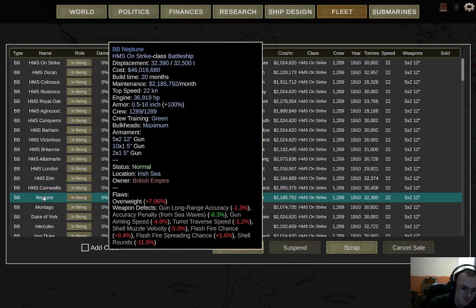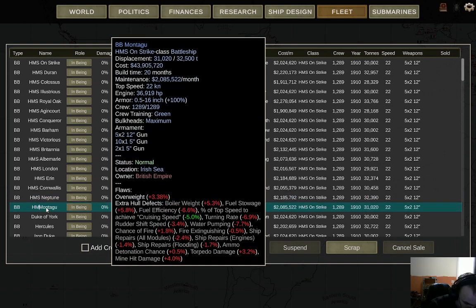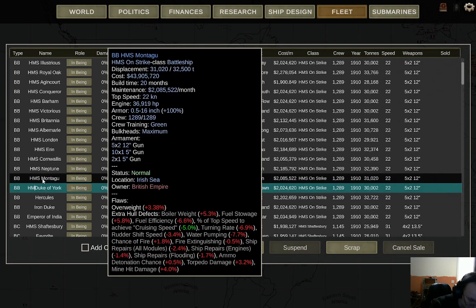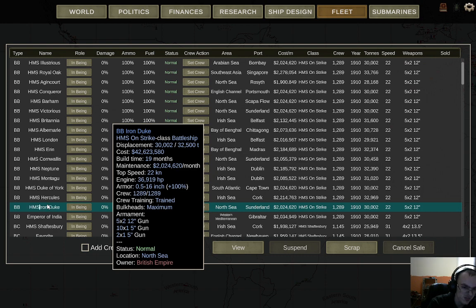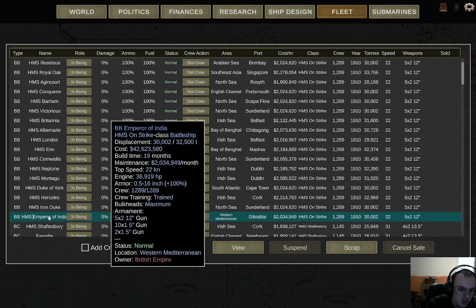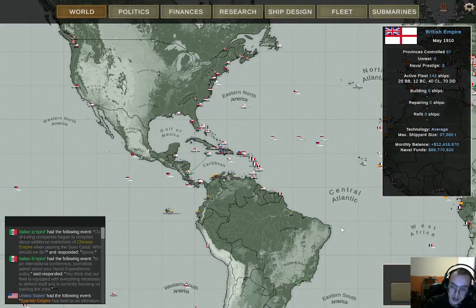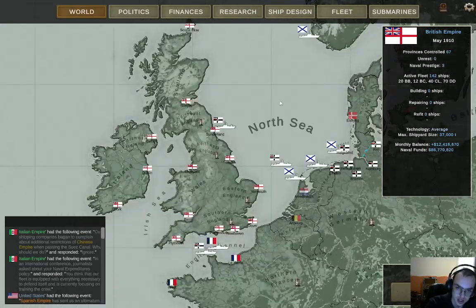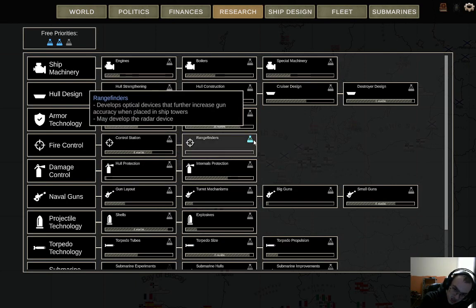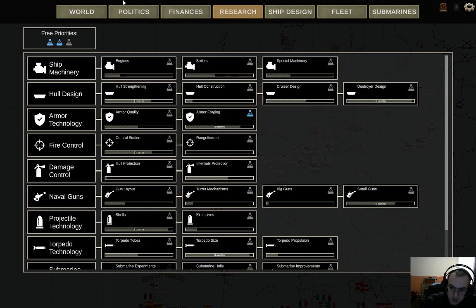I should really leave this off-camera, but we don't have that many battleships left to go through. I'll do the last of the battleships, and then — moving back — we've got new territories. Research is off from rangefinders. Armor forging for three turns.